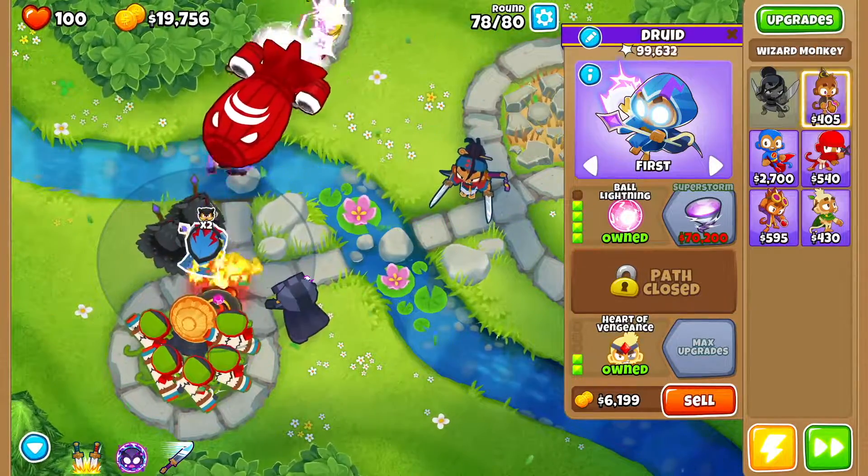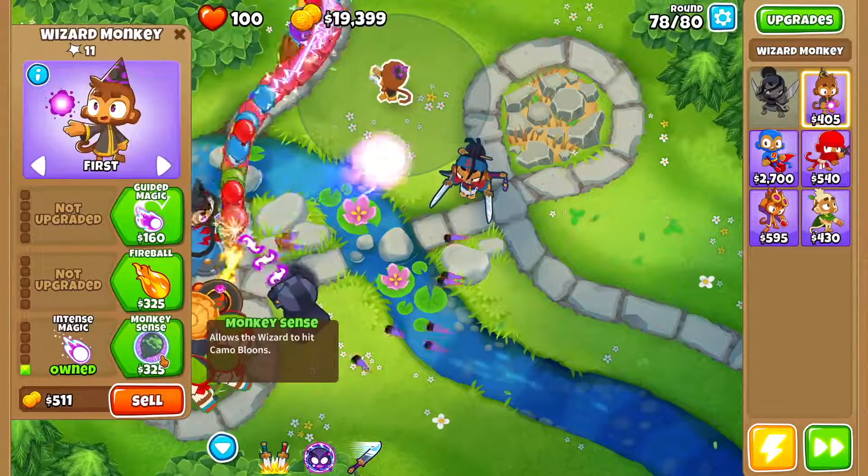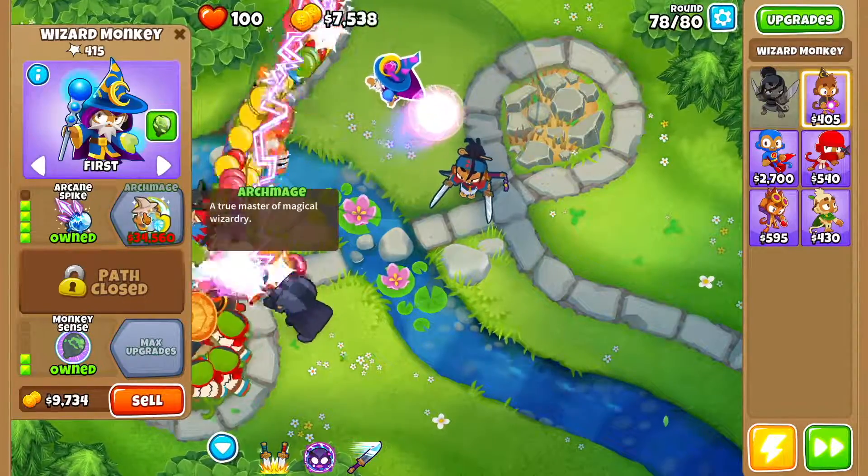And then finally we're going to drop a wizard monkey right over here. We're going to go intense magic, monkey sense, and we want guided magic, arcane blast, arcane mastery, and arcane spike.